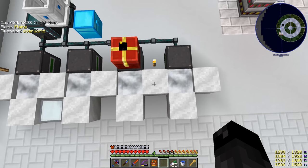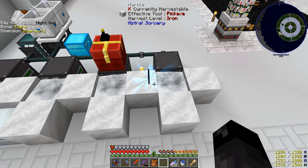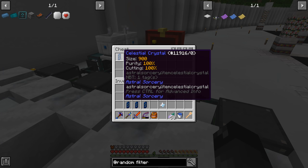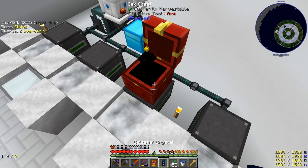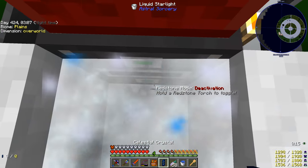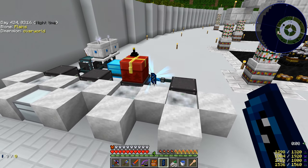With the item filter placed in the advanced item collector, if we drop items on the ground it should pick up the one we're looking for. It picked that one up and this one stays. Actually, this is kind of interesting - I tried doing this a minute ago and it was not working at all. The filter was not picking up any of these crystals, so something is changing and I'm not sure what's causing the problem.